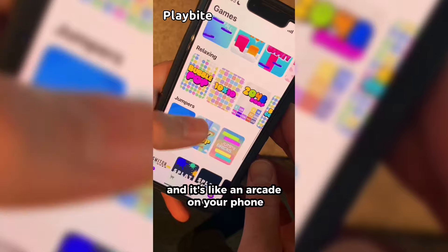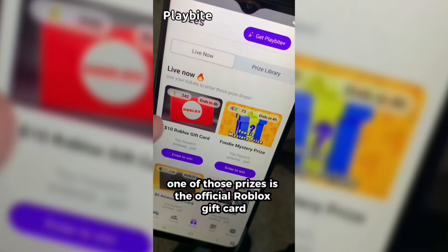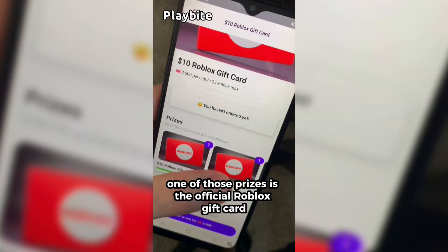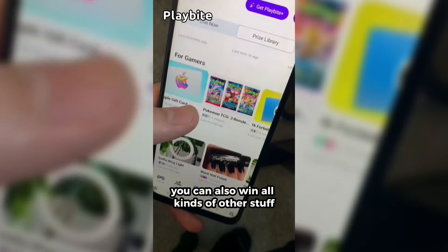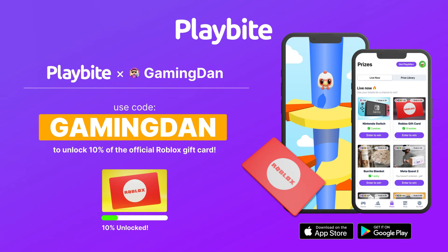But if you are ever in need of Robux, go ahead and download this app called Playbyte. It's like an arcade on your phone. You guys can play fun games and win prizes for playing these games. One of those prizes is the official Roblox gift card. You can also win all kinds of other stuff from electronics to snacks to cool fidget toys. Go and download Playbyte today, linked down below, and also use code GAMINGDAN. By doing so, you'll be 10% of the way there to earning your first $10 Robux gift card.